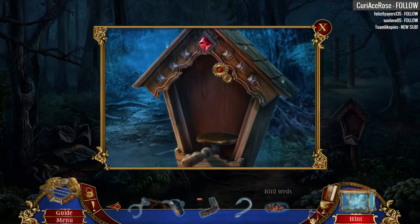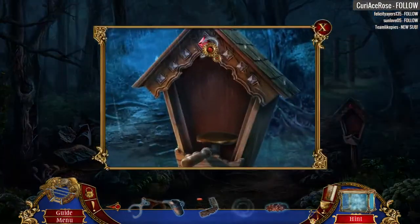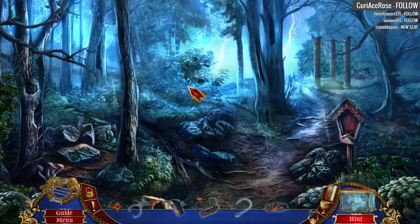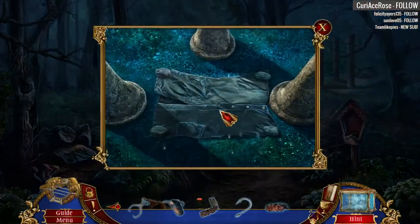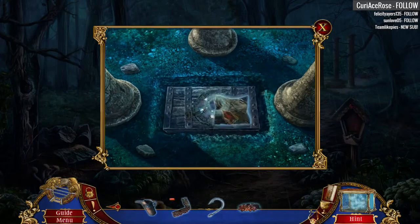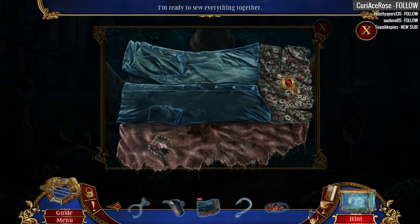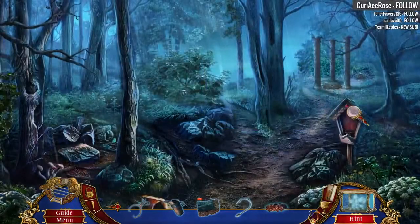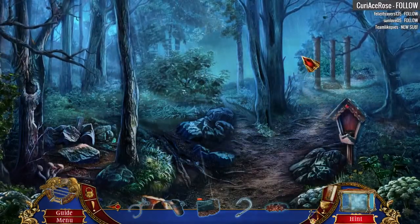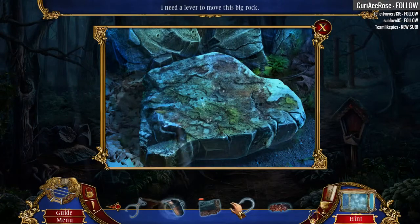I'm gonna go ahead and take some of that birdseed. I want to pry this out! Maybe we can use the hook. Lighthouse! Move these stones off of here, I suppose. What the heck have we got going on down here? This chest was hidden in for a reason. I should try to open it. I think we're gonna have to sew this back together. We need some thread here. Empty can.